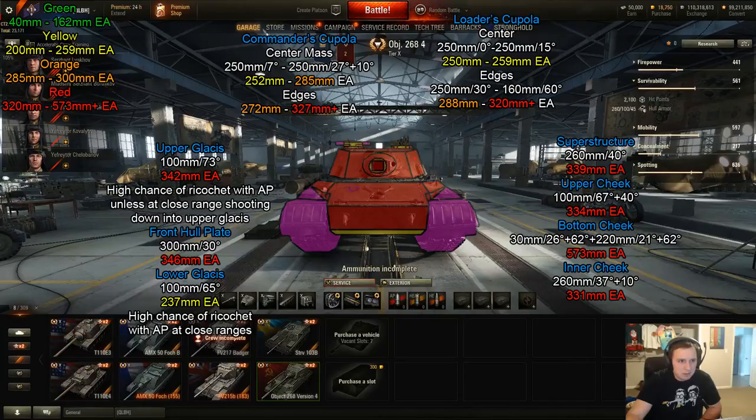On the left and right, the upper cheek is 334 millimeters effective despite being only 100 mm thick — can't shoot there. The bottom cheek is even stronger at 573 millimeters effective, and the inner cheek is 331 millimeters. There are essentially no weak spots on the hull — only that tiny lower glacis plate, and even that will bounce a lot if you're in a tier 8 or tier 9 tank or not using premium rounds.